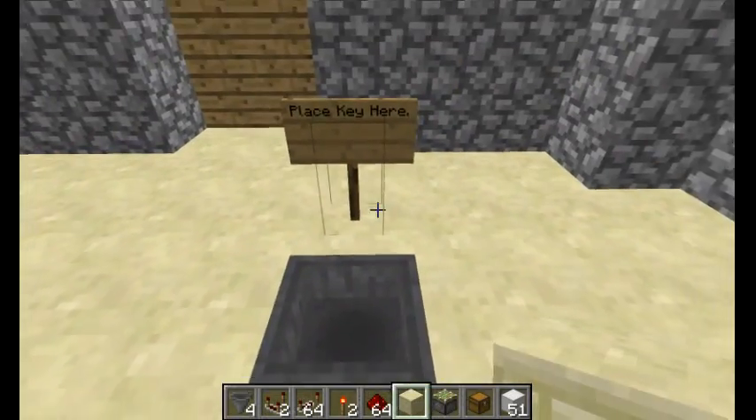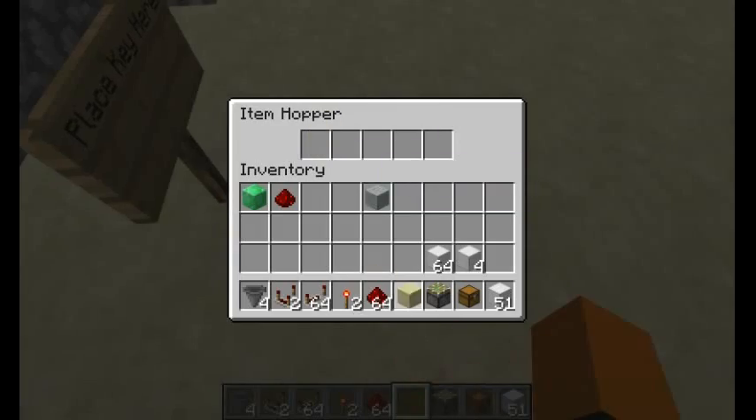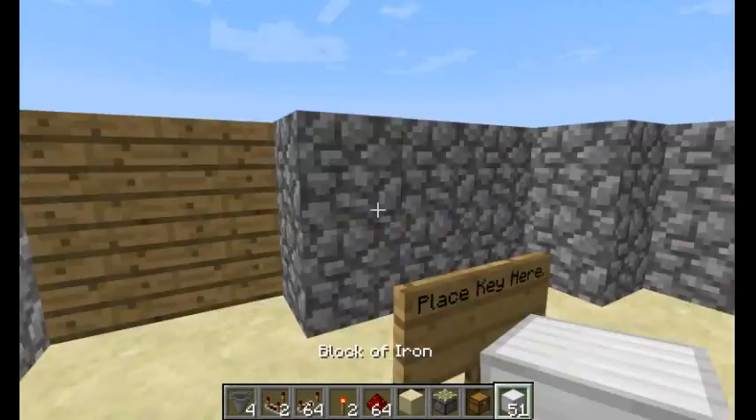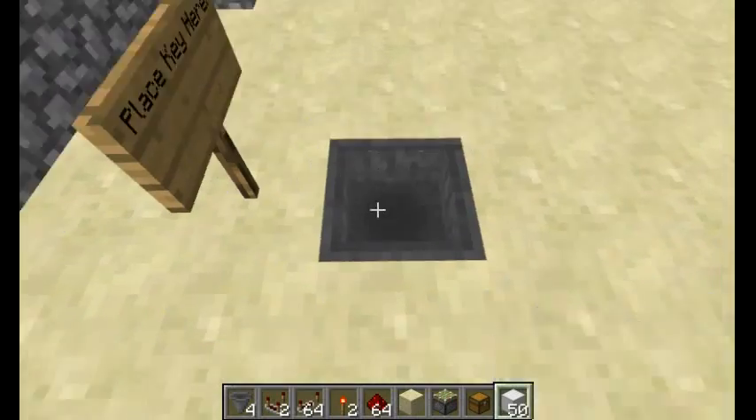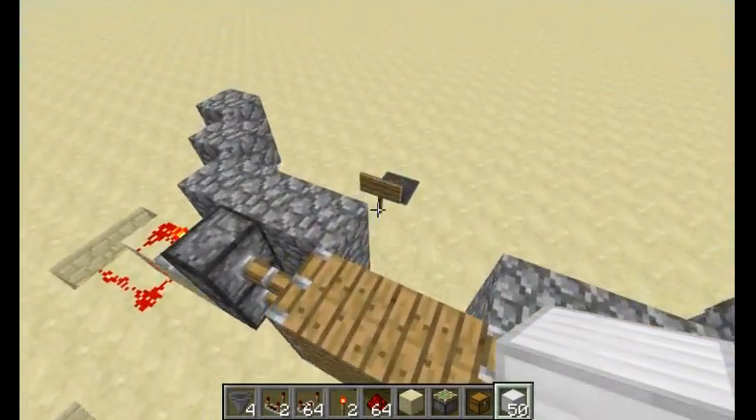Place the key in the hopper. If that's not the key, it just leaves that block in there. But if you do grab the real key, it will not be in there, and you will be able to walk through the door. It's pretty cool.